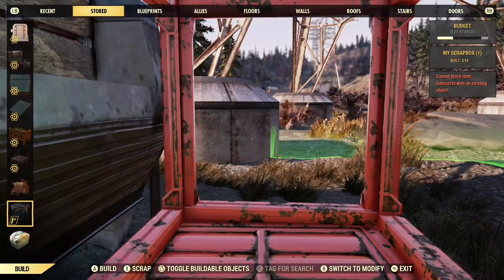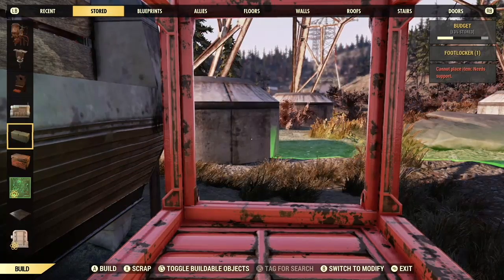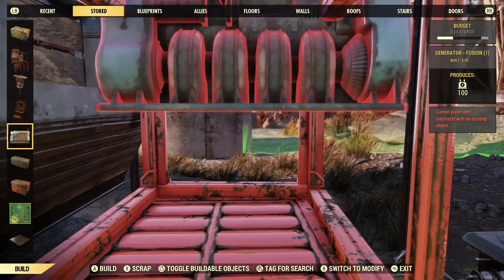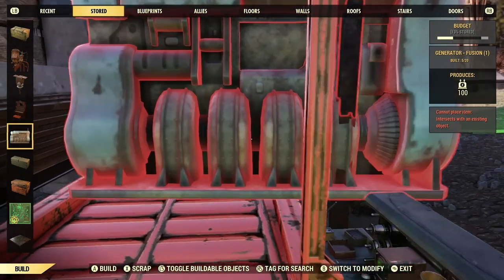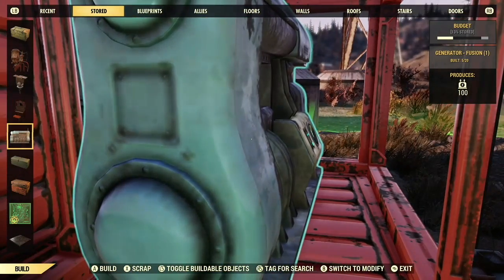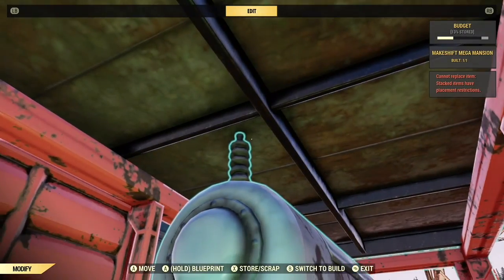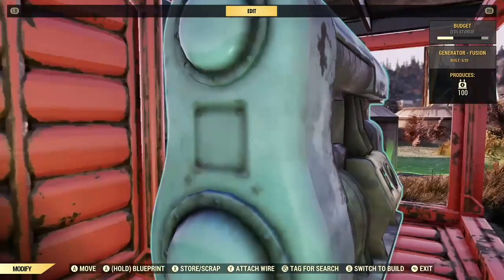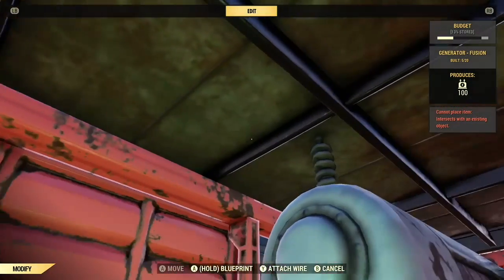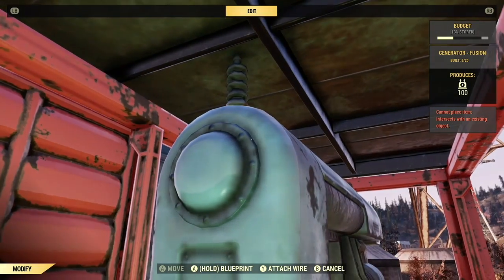You might think like I first did: brilliant, I can put my fusion generator in here, all sealed and packed away. Unfortunately, because of the height of the container — I'll pop one down so you can see — it definitely fits inside until you look at the height. That's where you connect the wire, so it's unusable. I tried to glitch the wire outside the container and bring the fusion generator in, but that doesn't work.